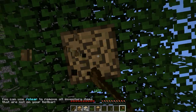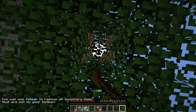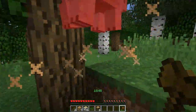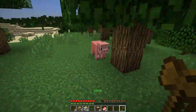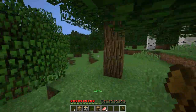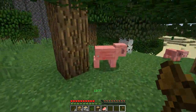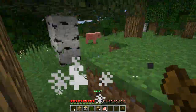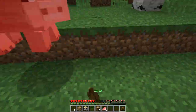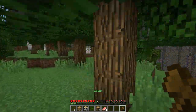You can use /clear to remove all inventory items that are not on your hotbar. Okay. Why would you want to do that? Too many items, I guess. I'm going to make a stone pickaxe. The food that the pigs are dropping isn't cooked either. What have we gotten ourselves into? I don't know. I think that you have to get flowers to get different things.